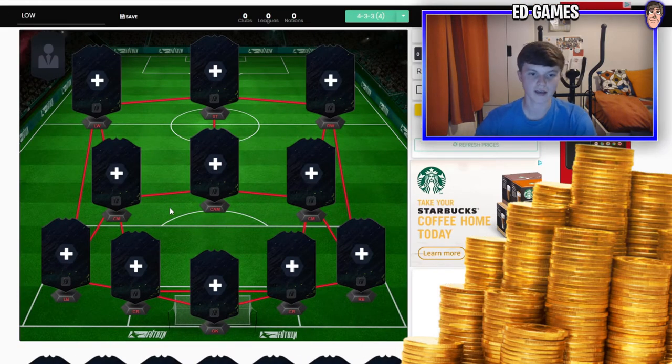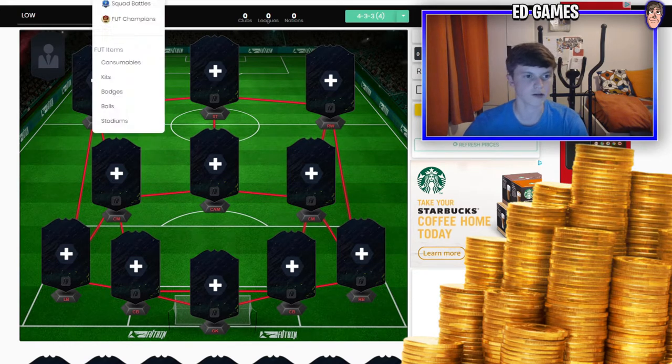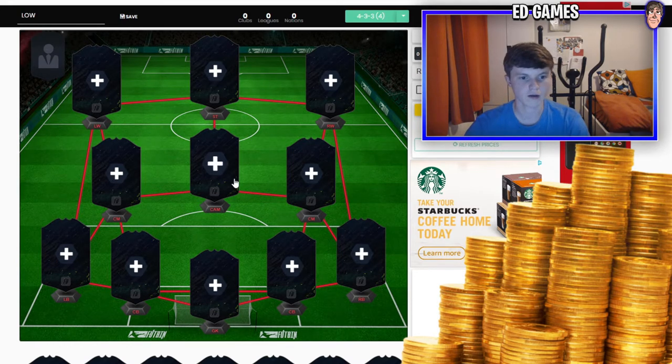Welcome back. Today we're going to be doing a low, mid, and high tier Premier League team for FIFA 21 — obviously the first FIFA 21 video. We're on FUT Bin here, making a few squads and showing you some of the new Premier League players and new ratings. The first team is a low tier team that people can work towards at the start of FIFA, then a mid tier for maybe a month in, and then a high tier that will compete very highly.